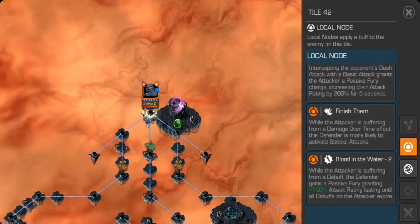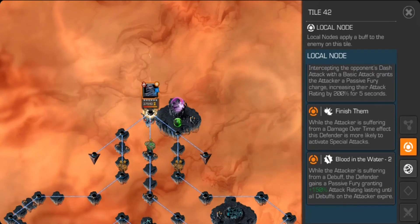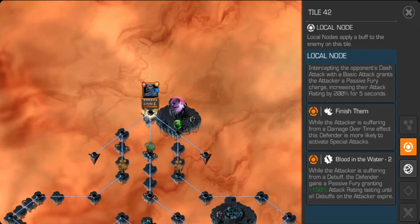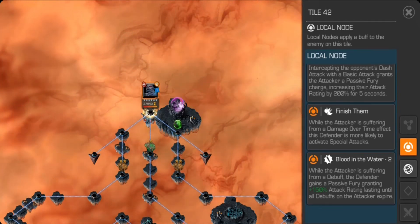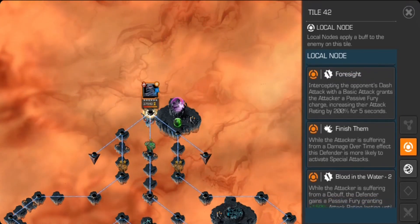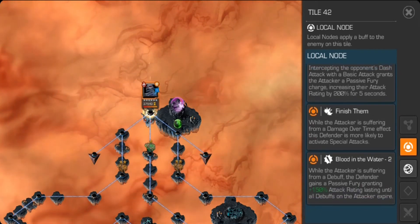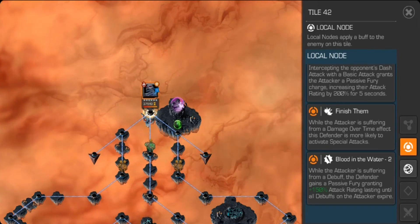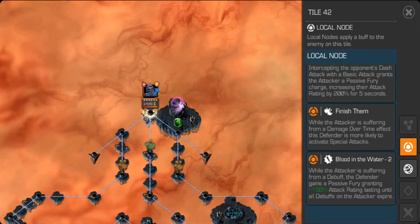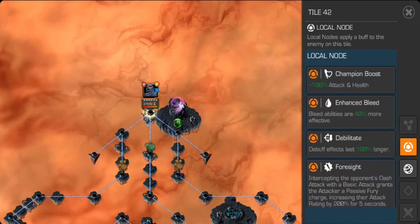Blood in the Water node — while the attacker is suffering from a debuff, the defender gains a passive fury granting plus 150 attack rating lasting until all debuffs expire. This is a big trouble for those using Suicide Mastery — just disable them for this fight. The next node is Finish Them — while the attacker is suffering from a damage over time debuff, the defender is more likely to activate special attacks. His bleeds are also enhanced.